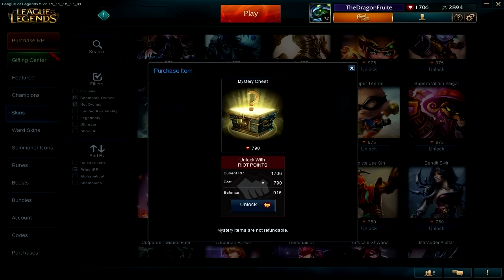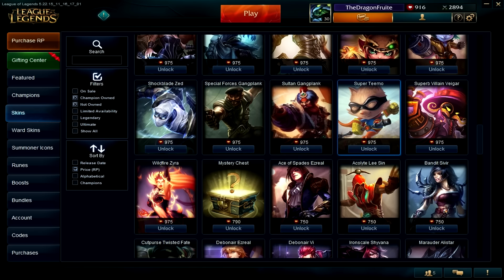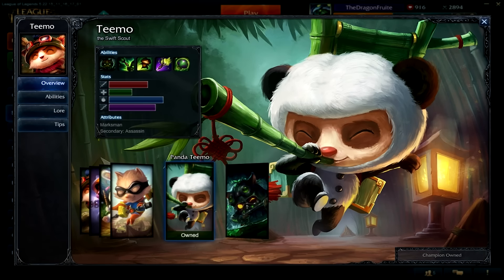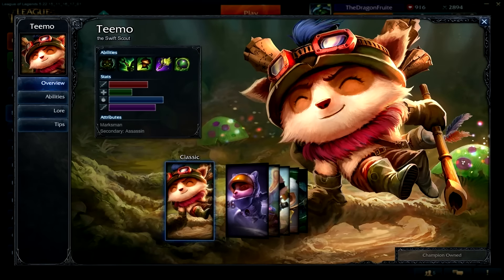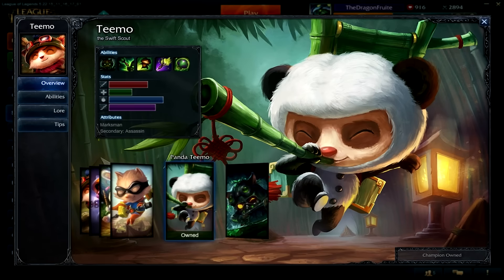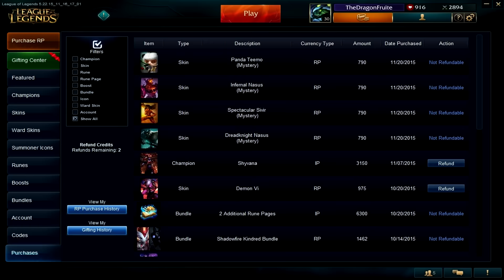Let's go ahead and check what the last one will be. Hopefully it will be one of those three champs that I wanted. Boom! Oh — Panda Teemo! That's actually another legacy skin. So now I got the Panda Teemo and the Bunny Teemo, so I can choose from like three animals — a hamster, a bunny, and a panda. Damn, I would say I enjoy these skins.